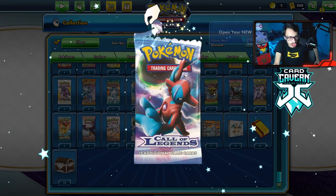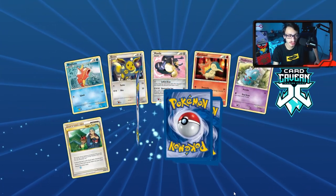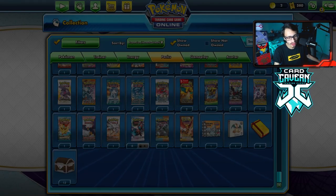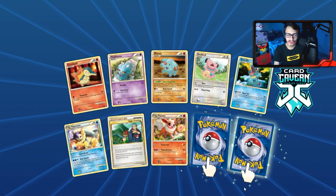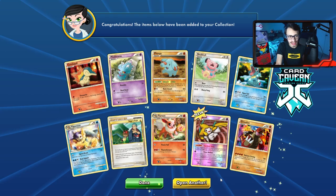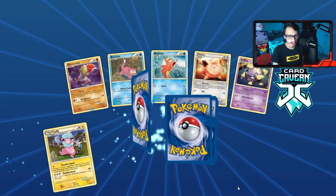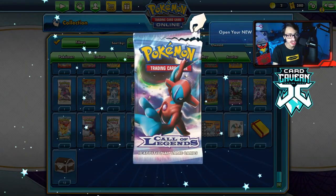Six packs to go. We got a reverse hollow energy and hopefully one more shiny out of these last six packs. We get a Hitmontop — still not a reverse hollow Lost World either. I was hoping for a few reverse hollow Lost Worlds. Next pack — let's flip it the other way. We get the normal Groudon, and a reverse hollow Jirachi — which is actually pretty good because Jirachi is not a bad card at all. One reverse hollow energy out of 58 packs is pretty wild.